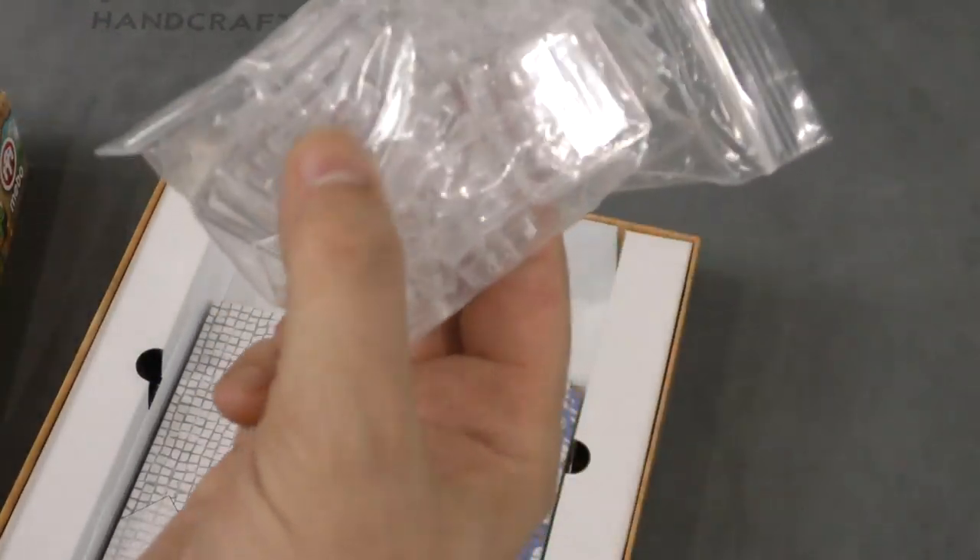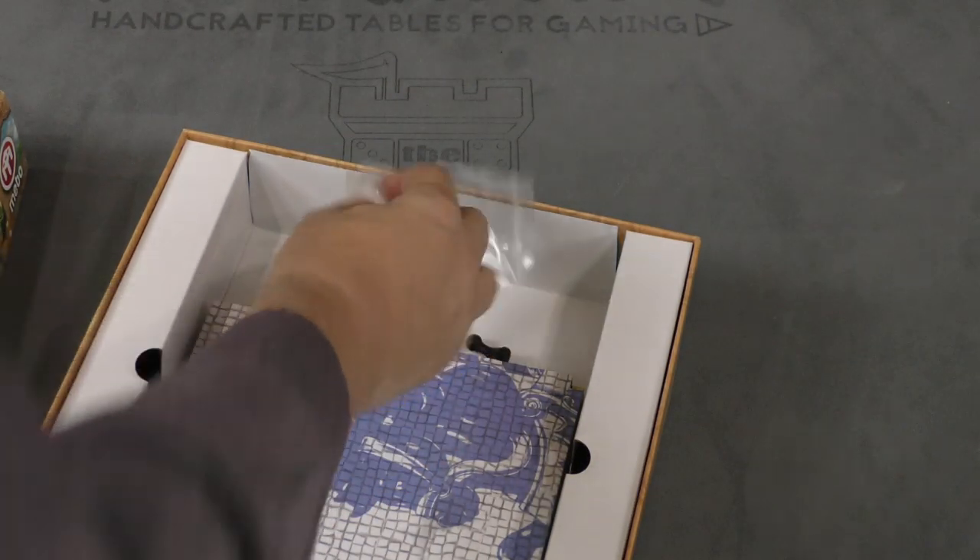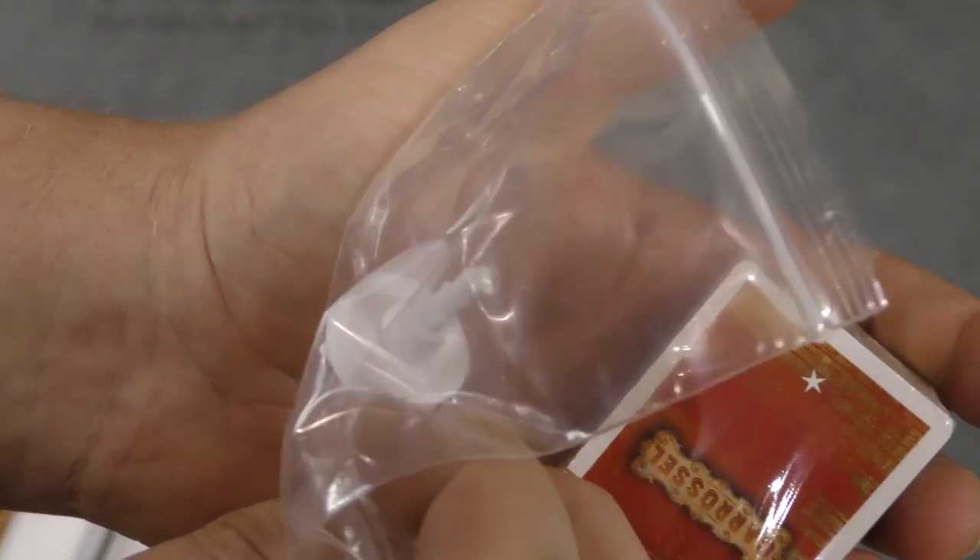A bunch of stands. I wonder if you put the riders in the stands. There's a black pawn, and there's a white piece here that looks like it goes in the middle of the board.